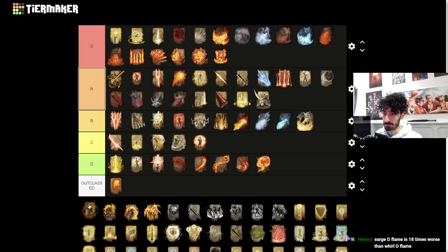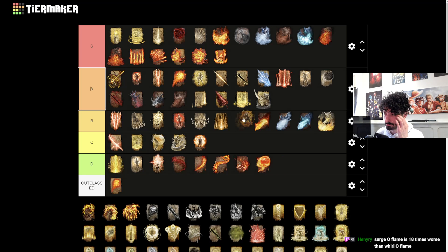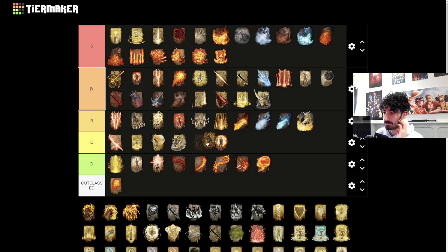Howl of Shabriri - this one does actually stagger enemies pretty nicely in PvE, so you can posture break enemies with this nicely. But past that I don't really care for it. In PvP it's not going to do that much damage either, it will do a little bit of madness build-up which is nice, but you're better off using the other incantations for madness build-up. You get stuck in that animation and have a recovery animation as well, so you're easily punished.